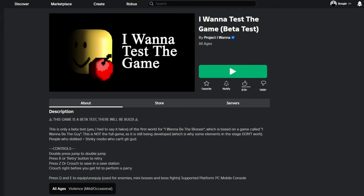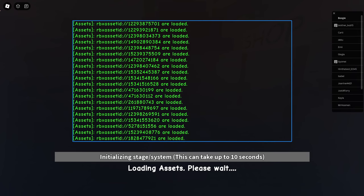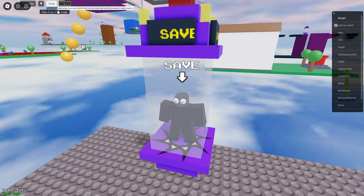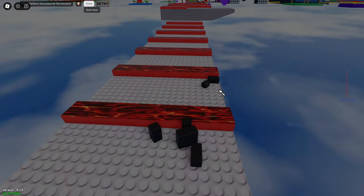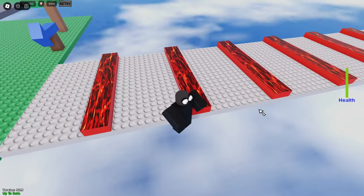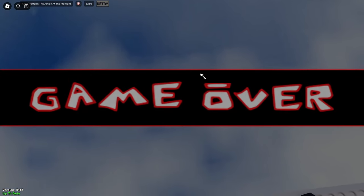The next game we're going to play is called I Want to Test. I have played this game before and it's actually pretty hard. Everything is loading in. Let's hit the Start Over button and go from the first stage. If you touch the lava you're gonna die. You can actually double jump here, but there's a troll right there — I knew it. I have to commit and not just jump like an idiot.